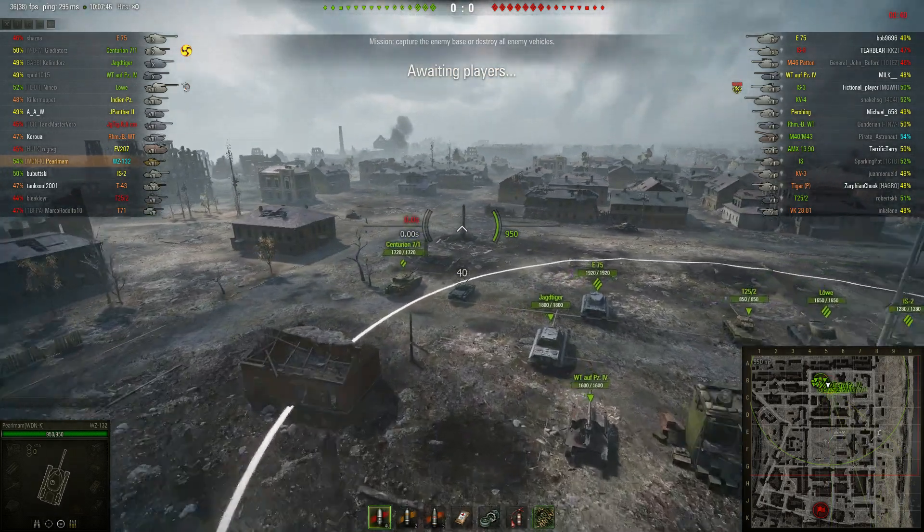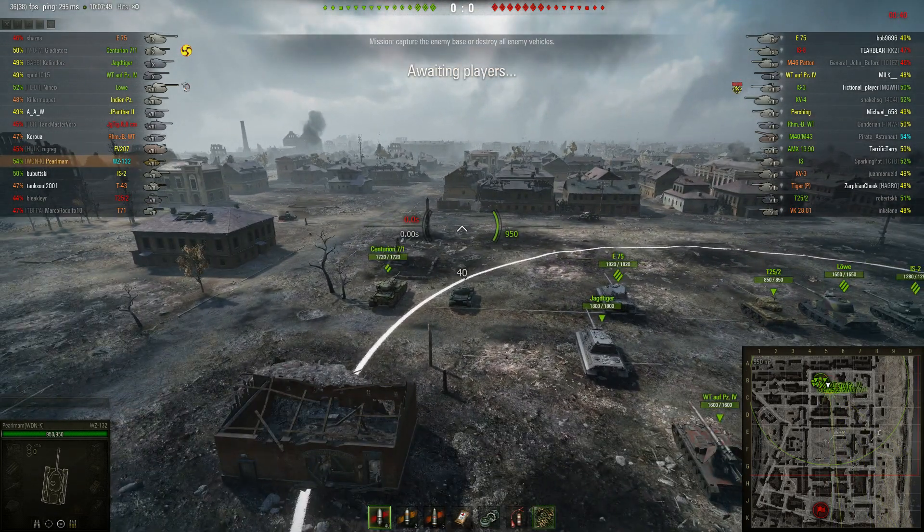So generally the role of a light tank in this type of map is to just survive to mid to late game. Mid to late game, mobility is king. You just want to survive to that point so you know where the enemy is and you can exploit their weaknesses.